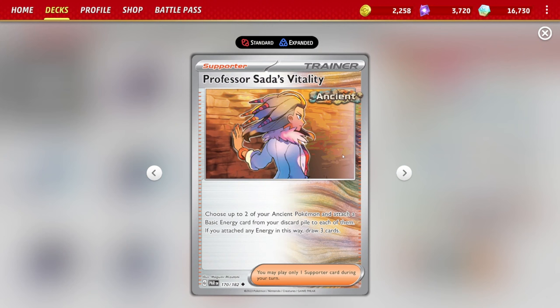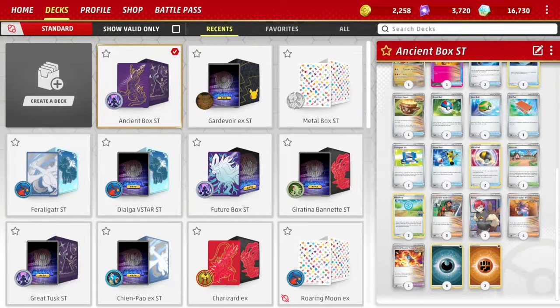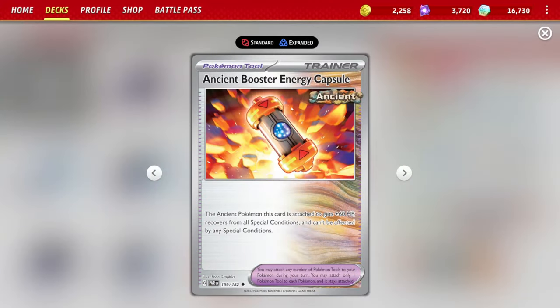Sada's Vitality is another supporter of choice and acts as your draw engine. Once you have energy in the discard, you accelerate two of them to your ancient Pokémon per turn, and you also draw three cards — so you get energy acceleration and draw power in one card. Ancient Booster Energy Capsule adds more HP to your ancient Pokémon and also adds to the discard pile total.